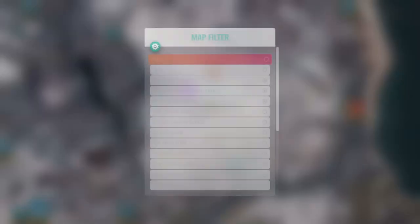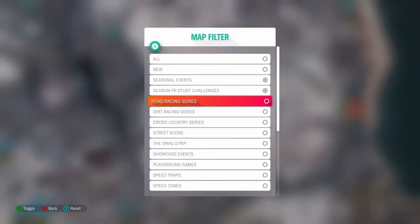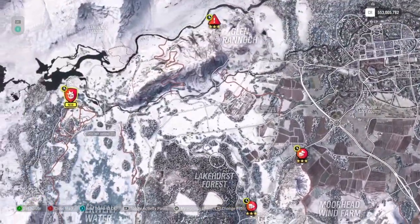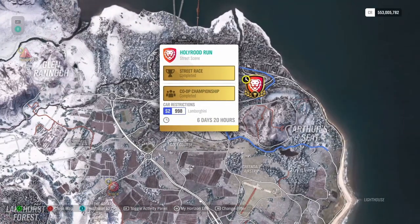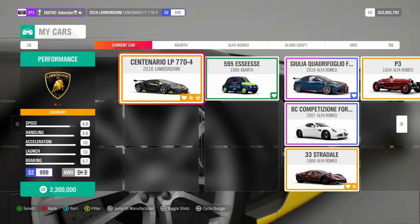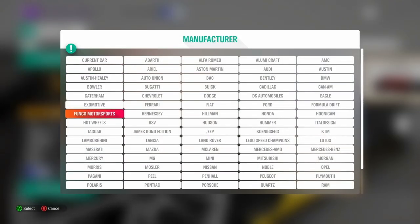Let's have a look at the Trial. For some reason my game is laggy again. Here we need a Lamborghini at S2 998. So let's go to Lamborghini.